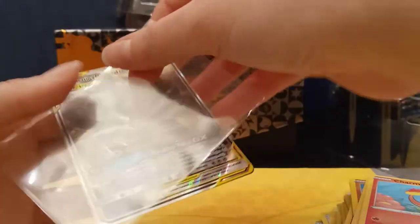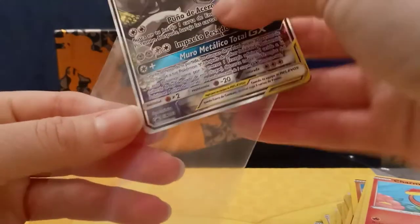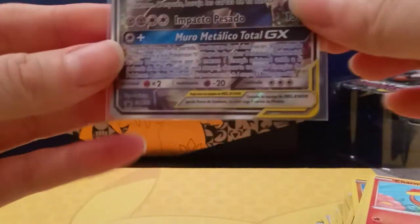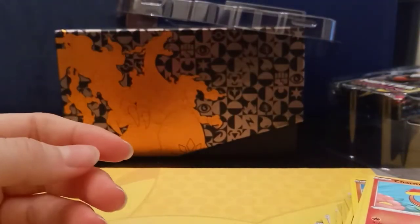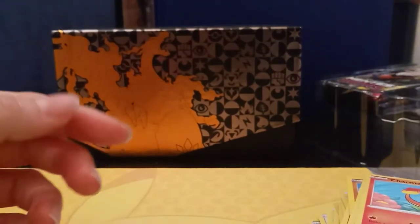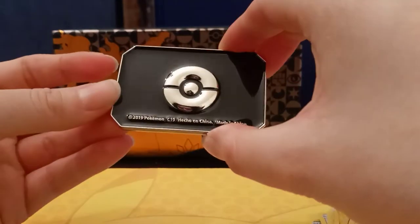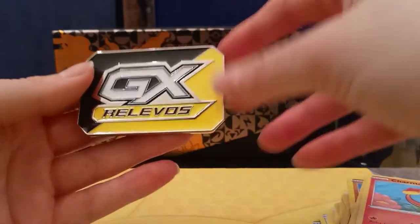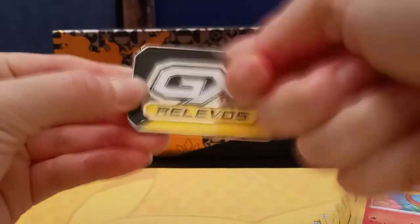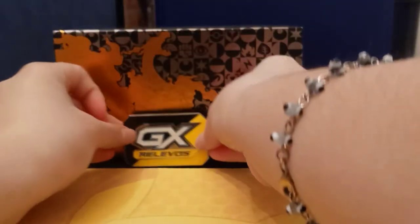Okay let's see what packs we have inside. Oh wow, this one comes with a GX levels token. I think these could sell for money — anything Pokemon-related could sell — but this is actually hard, it's not plastic. That's pretty cool, my first time having one of these.